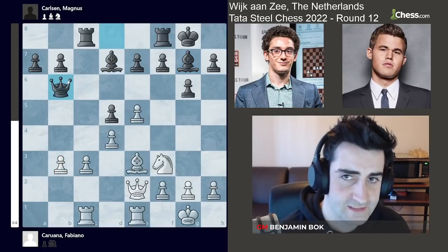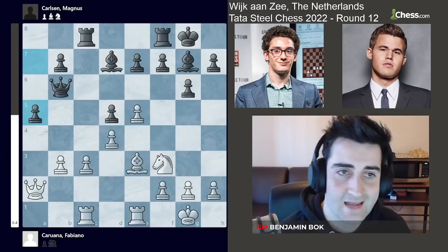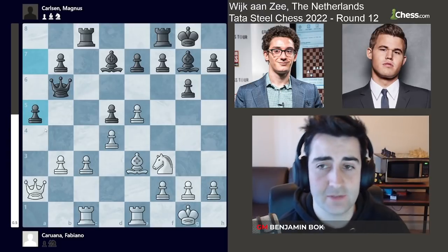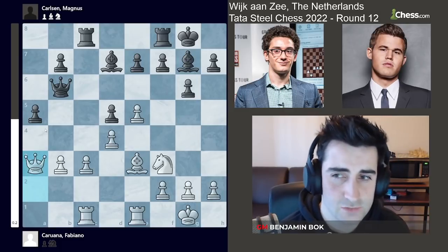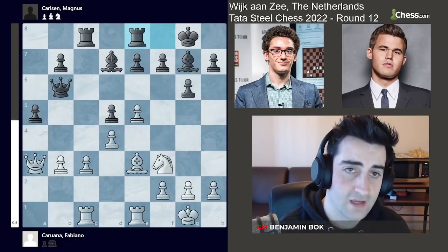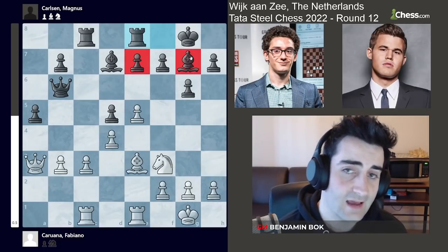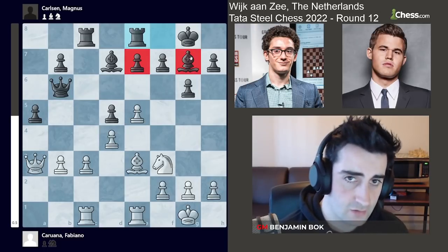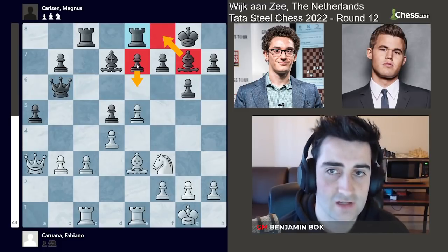Magnus goes queen b6, hitting the pawn on b3. Fabiano goes queen a2 and a5, already expanding on the queenside. Queen a3 by Fabiano, but I feel like this move really helped Magnus, because Magnus played rook f8 — a move he wants to make anyway, defending the pawn. And now he's going to try to solve the problem with the bishop on g7 by going e6 and bishop f8, activating the bishop that way.